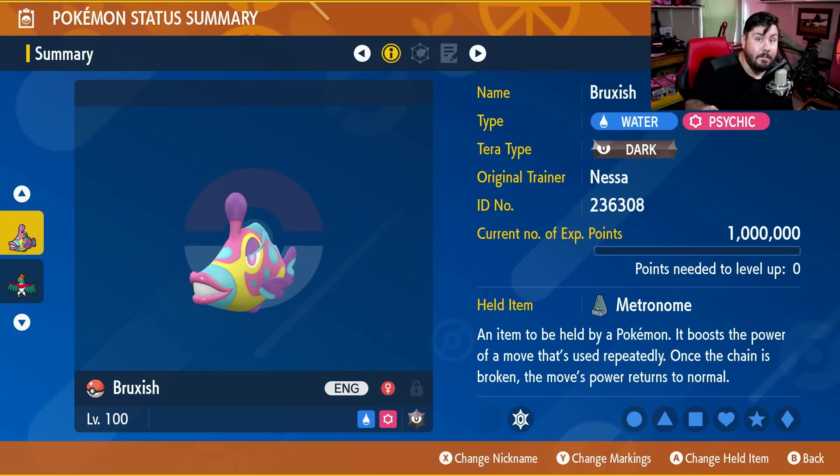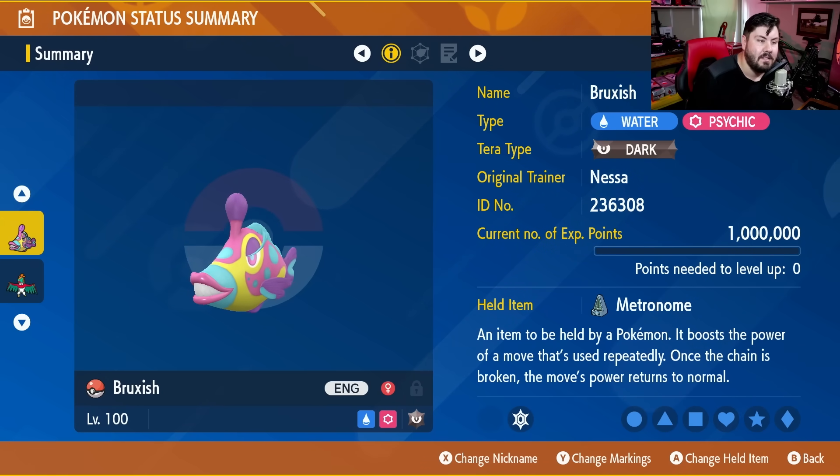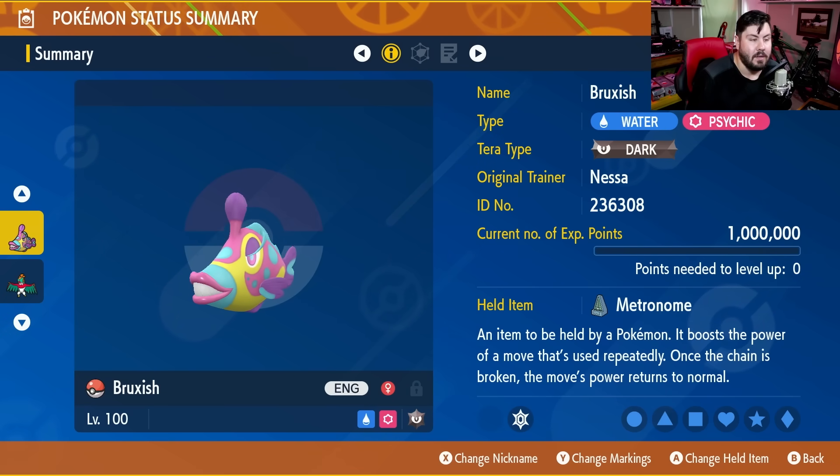Bruxish is a very funny-looking little fish, which makes it even better that he can take on Mewtwo. He is also Water and Psychic type, which means he's going to naturally resist all three attacks that Mewtwo has. That means up until the point that we Tera, we're really in a good spot and don't have to worry about Mewtwo doing tons of damage.